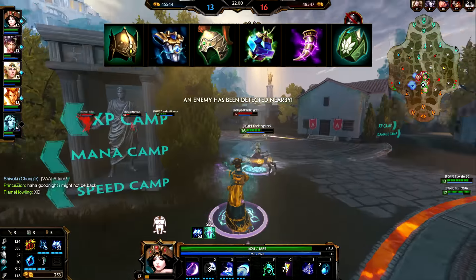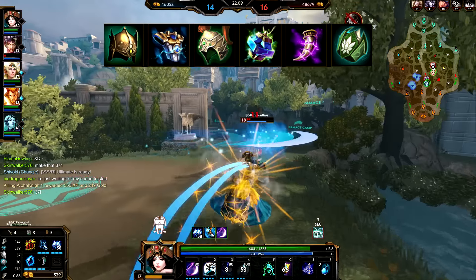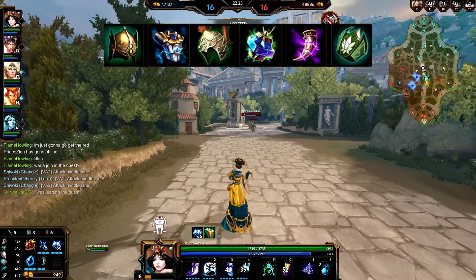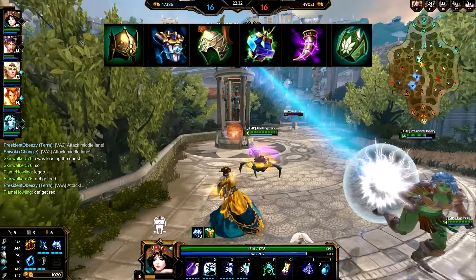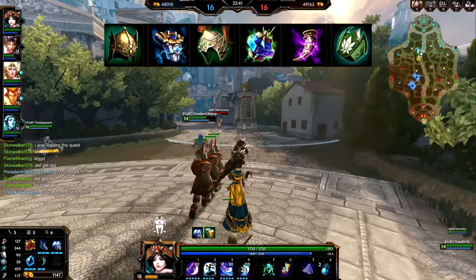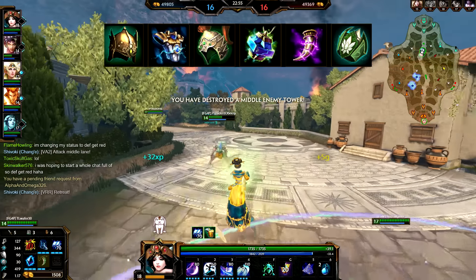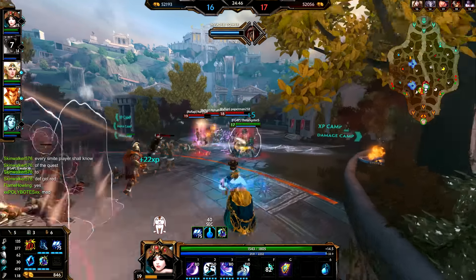These are my situational items — only buy them when the situation calls for it. The two helmets are great cheap forms of protection; one specifically helps against critical hits and also gives Chang'e a 40-power boost when she's crit. Breastplate of Valor is one of my favorites for her because she benefits so much from cooldown reduction. Bancroft's Talon gives a damage spike when she's low health and helps her survive. Pythagoras' Piece helps allies while giving a solid damage boost for the cost. Lotus Crown is great — you heal, you get a nice shield, and it has good power.